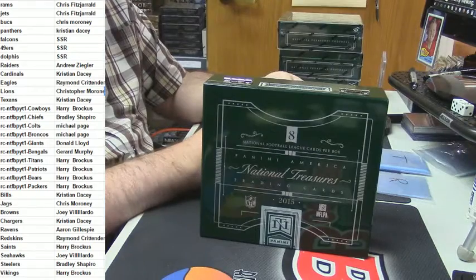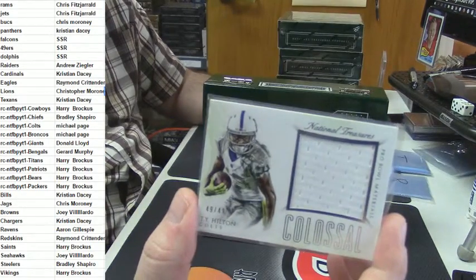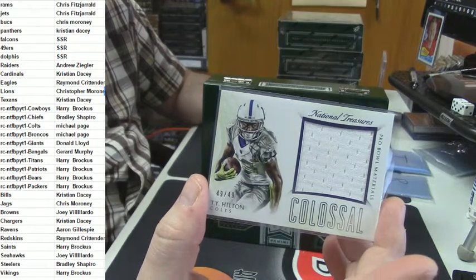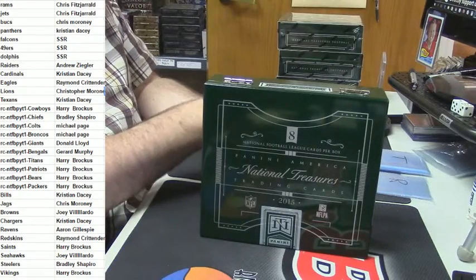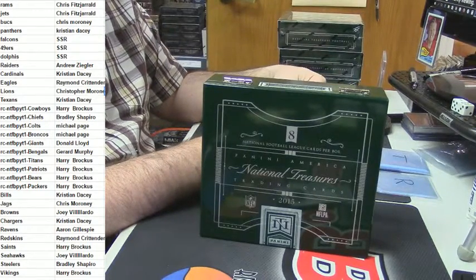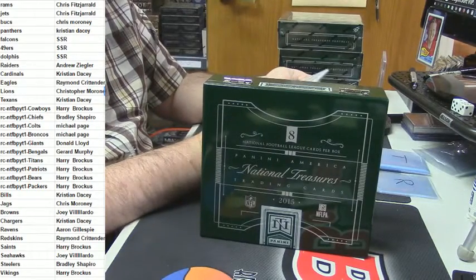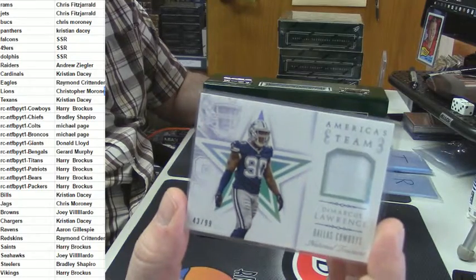For the Colts — eBay one of one, 49 out of 49, a colossal patch for TY Hilton. And for America's team — 43 out of 99, Demarcus Lawrence.